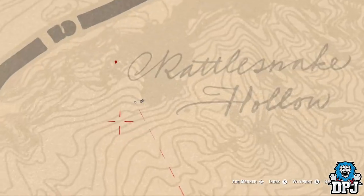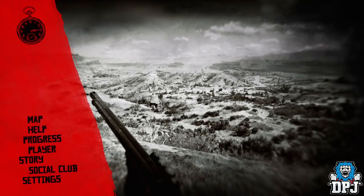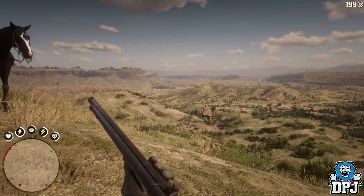It's located within a cave in New Austin. You will then see a box — open it up and the weapon is yours. Grab it and away you go. You also get a few dirty cards too, but we won't show those in this video.